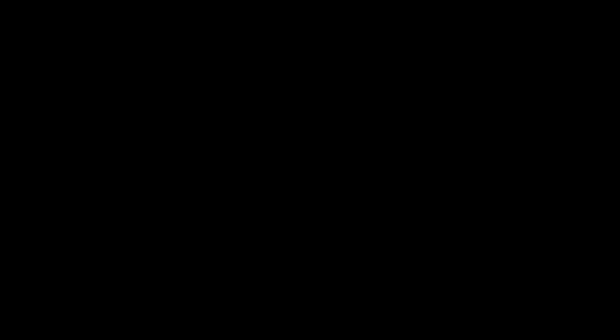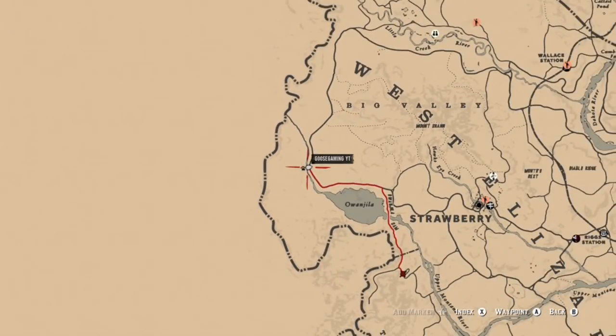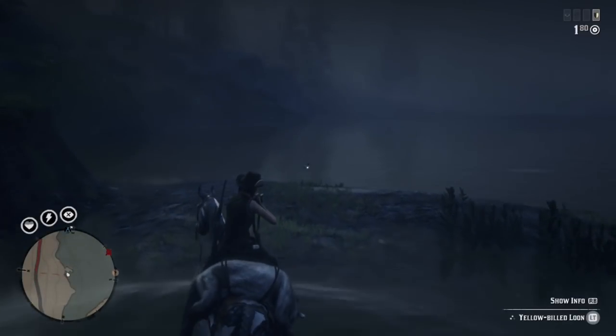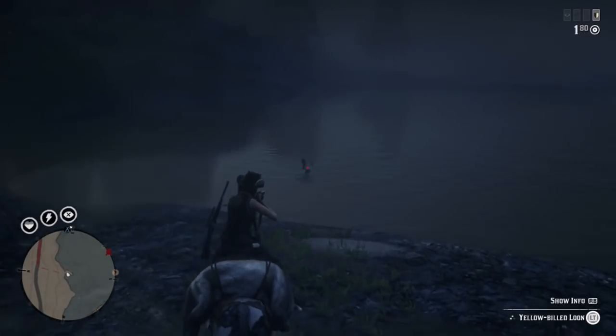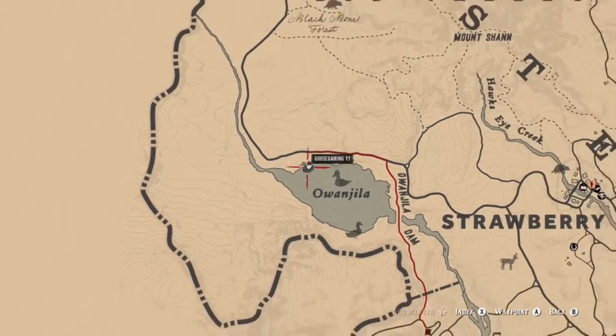So muskrats and loons in Big Valley — and you can find the loons, muskrats, and also the egrets just south of that Shady Bell Ranch or Manor in the southern pond of Lemoyne. Stay tuned for that video talking about Showdown Shootout number two, and also check out that video if you're interested in the solo lobby. Appreciate you guys watching, and I'll see you next time.